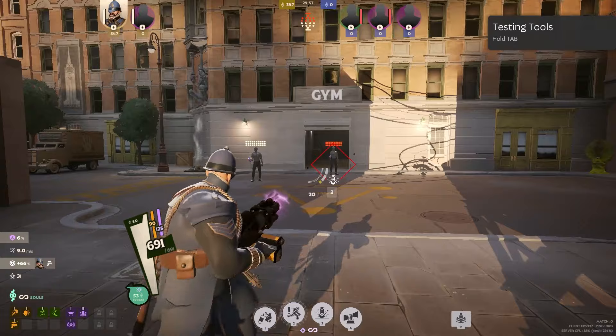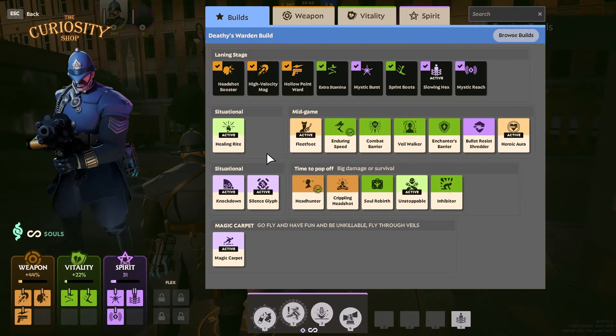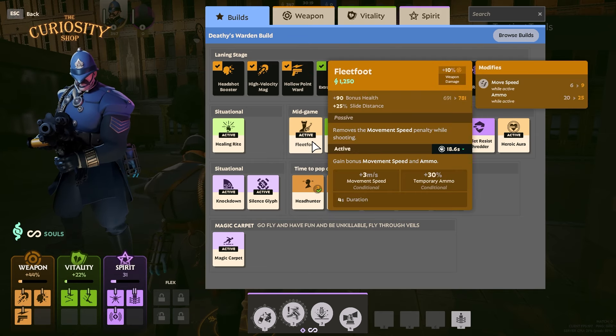There are always situational items and it's important to adapt to the meta. Right now, Extra Regen is pretty meta and Healing Rite is also very good — so whatever regen you need, always buy that.